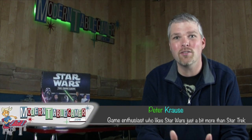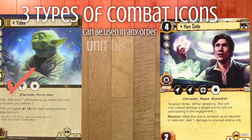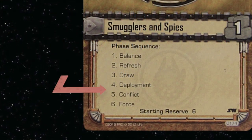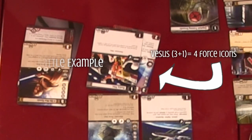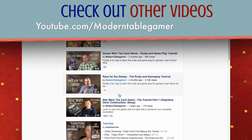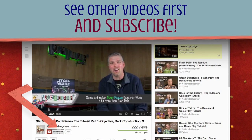Today on Modern Table Gamer is part two of Star Wars the Card Game. This is a video where we dive into the game, covering phases one through six of the core rules. In episode three, we're going to play an actual game between me and my son Logan. If you missed episode one, find it at YouTube.com/ModernTableGamer — that's the video where we cover game setup, deck construction, what an LCG is, and the game's objective.